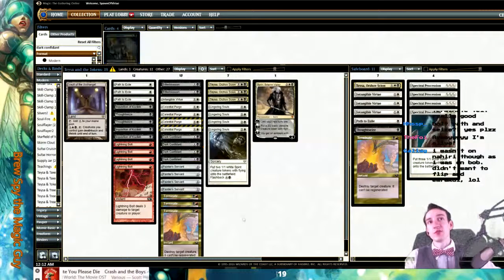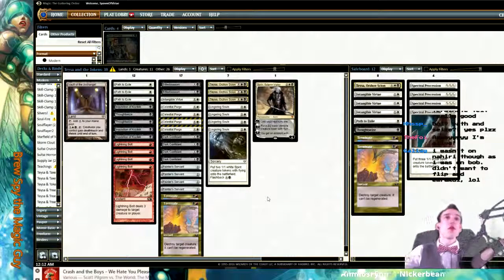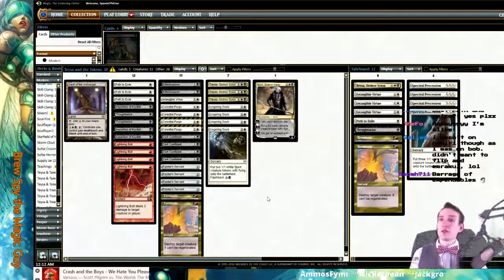It's not mumbo jumbo — there are matchups where it's super sweet. There are. Maybe like two Terminate. You do get Dark Confidant.